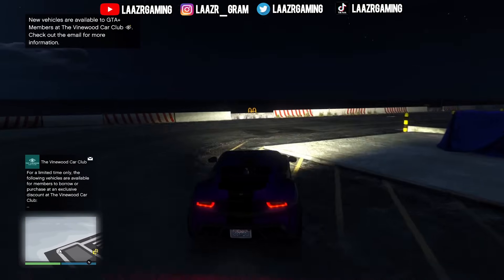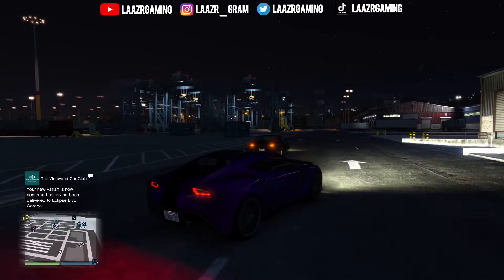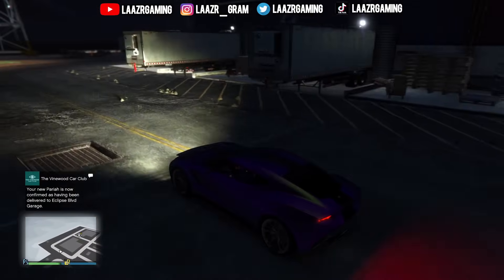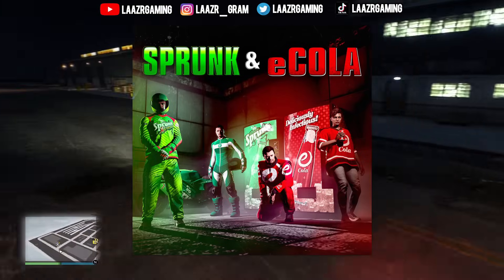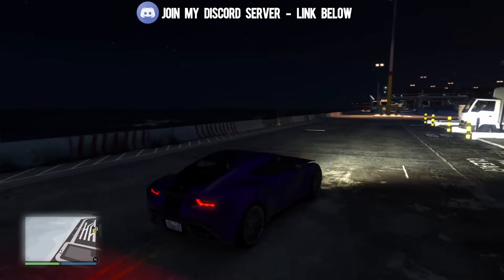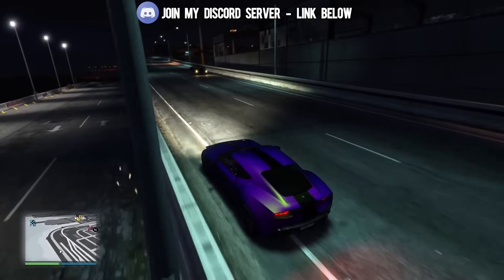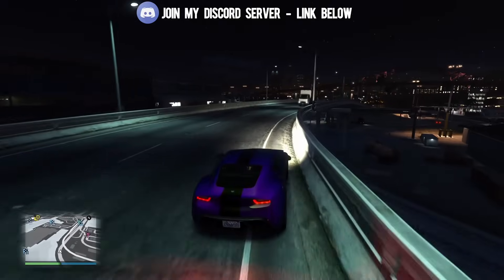In case you guys missed my video earlier today, I broke down the brand new weekly update available to every single player whether you're GTA Plus or not. Rockstar Games are running a brand new community challenge which is Sprunk and E-Cola based — one of the challenges is to drink 100 million cans of E-Cola. E-Cola and Sprunk are two very famous brands in GTA 5 Online, and by completing this challenge we're going to be unlocking the Sprunk and E-Cola license plates, the bodysuits, along with a livery for the new jet.